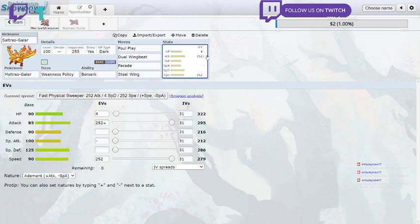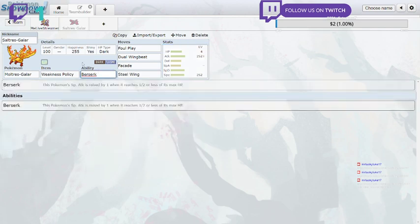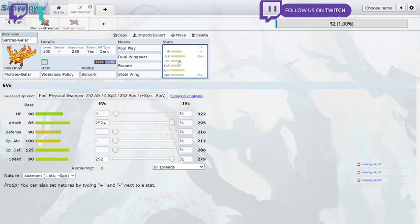This set runs Max Attack, Max Speed with 4 HP EVs and an Adamant nature. The moves are Foul Play, Dual Wing Beat, Facade, and Steel Wing. The item is Weakness Policy. The ability is Berserk, which is its signature ability, but for this battle it's not going to be as useful as you'd think because I'm running the physical set, so Berserk is pretty much a useless ability here.